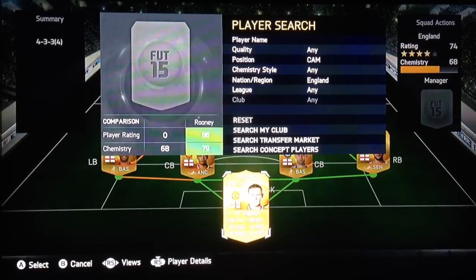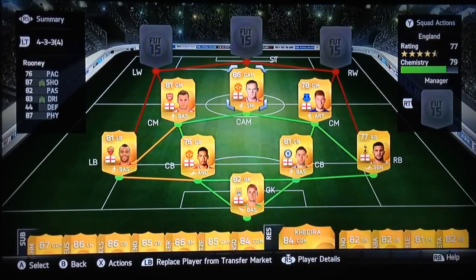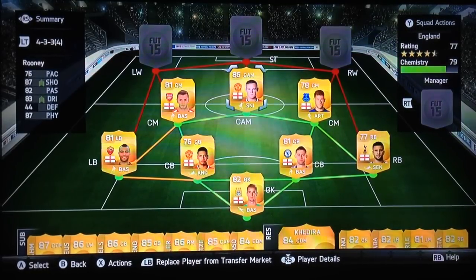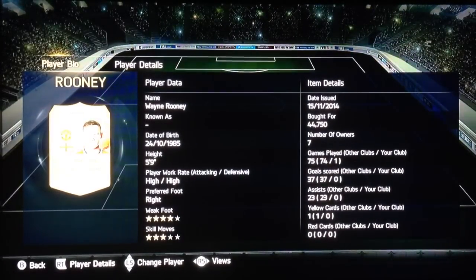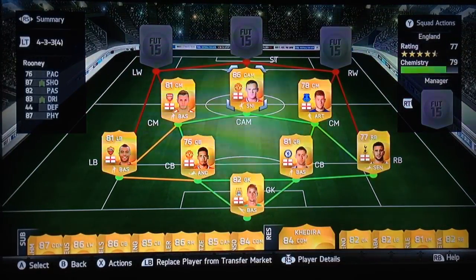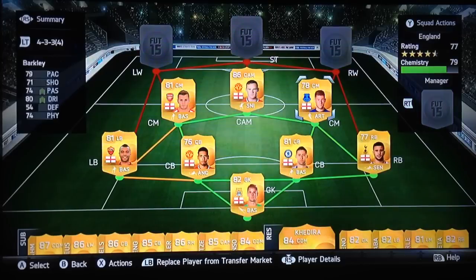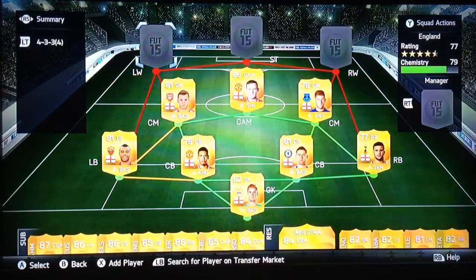At attacking mid — Mr. Wayne Rooney himself. 86 rated, but what a player — can't actually fault him: 87 shot, 87 physicality, he's just a unit. I recommend getting him purely on the basis of his stats, not because of the club. 44,000 coins — if you're on a budget that's going to damage it badly, but the full team is under 100k, so you should be able to afford it. Wayne Rooney, centre attacking mid, high-high work rates, so he'll track back, track forward, and score you a few goals.